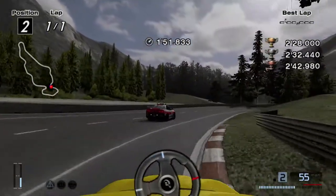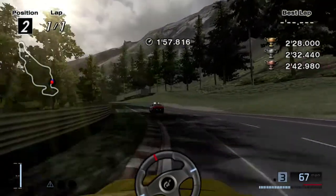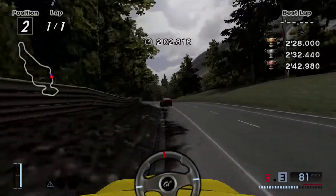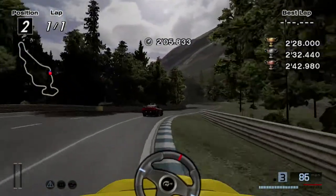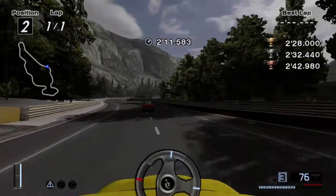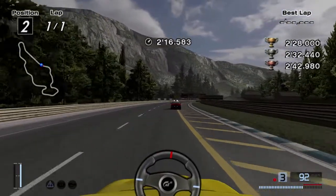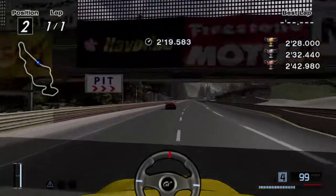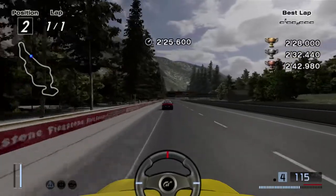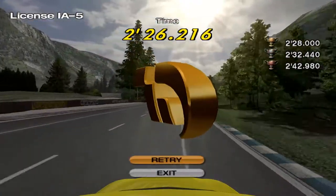Approaching the final section of the track. Pretty much take the same exact route that you took with the Focus ST — or RS, different letters, same ugly car — from the previous license. I slowed down just a little bit too much for this turn, but I ended up getting the gold anyways, so there's a little buffer room. Approaching the invisible finish line, because for some reason they didn't put a finish line on this track. Almost two seconds ahead, so not bad at all — as long as you just keep the car on track.